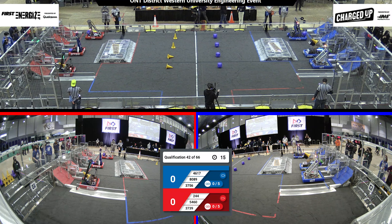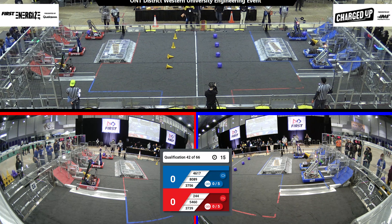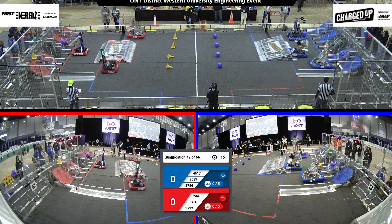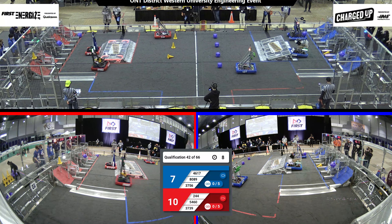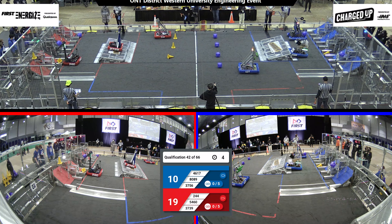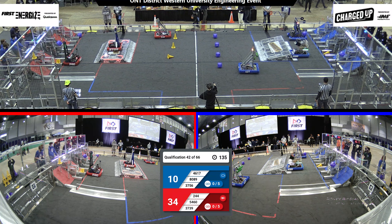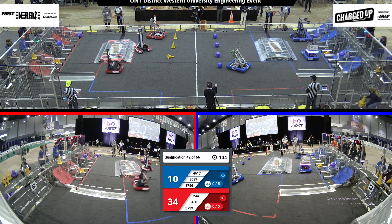Kicking off the autonomous period, we got robots moving in, scoring some points. On the red alliance we have one cone in the upper zone and one in the middle row. On the blue alliance we got one cube in the middle row, and that wraps up the autonomous period.